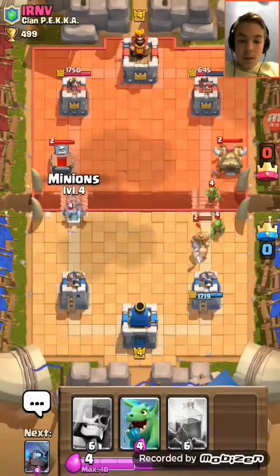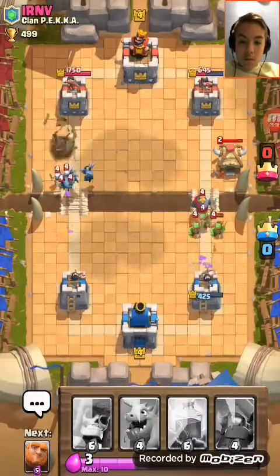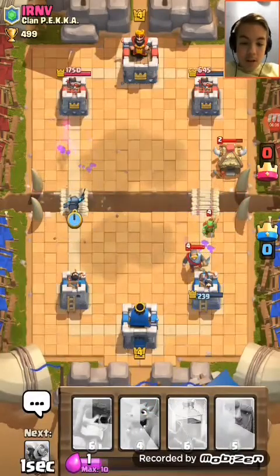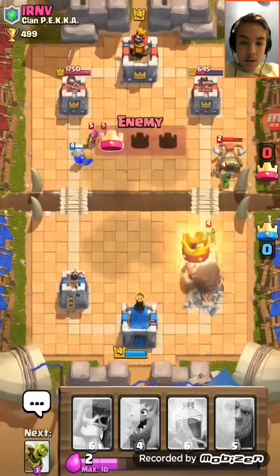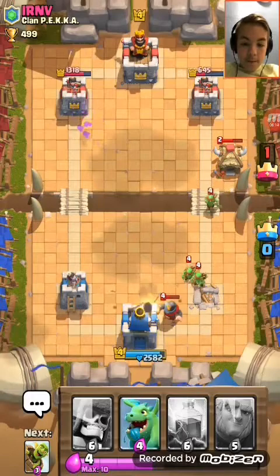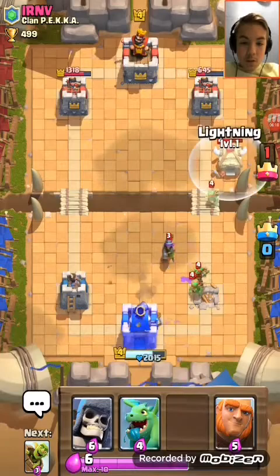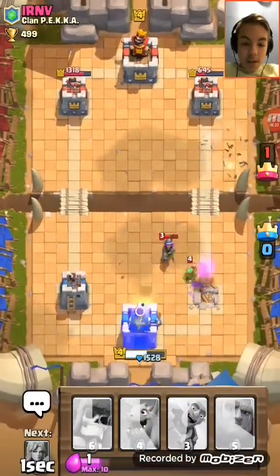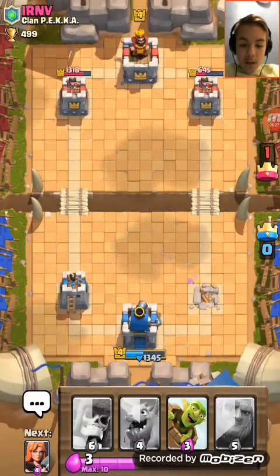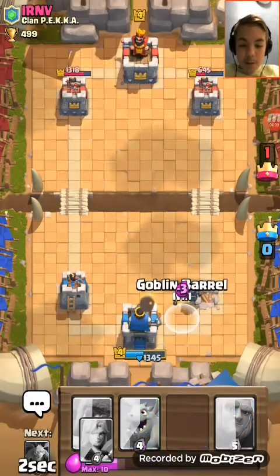Oh no, he has two things — this isn't good. Okay, we took that down. We'll put him over there but we need to defend ourselves. I knew that was gonna happen. Oh no. First thing before we do anything, we need this lightning right here — take that out. Okay good, we got them down. Now we have to wait until our big guy comes, or put in a goblin barrel — I can't risk it.